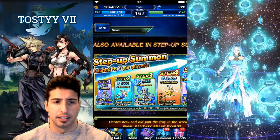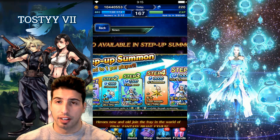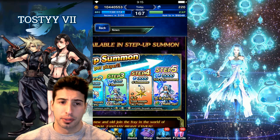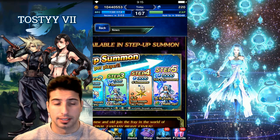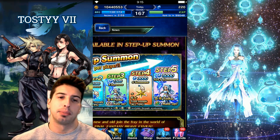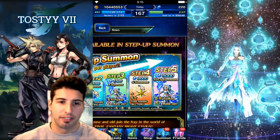On the second step it's 1,000 lapis for two summons and you're guaranteed a 5% moogle. On the third step it's 1,500 lapis for four summons with a 2x rate up on Folka. On step four it's 3,000 lapis for six units with a 10% moogle.